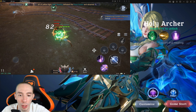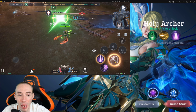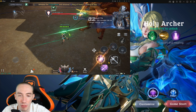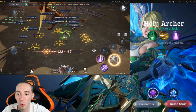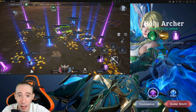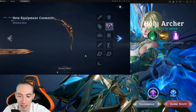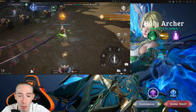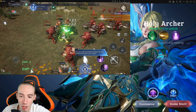The two Archer subclasses at P4 are the Holy Archer and the Ranger. The Holy Archer focuses on magic DPS, support, and healing. Think of the Holy Archer as a supporting healing class — it's pretty much the only class close to a true healer in the game, and arguably the best class for party play.